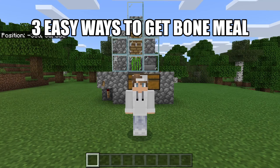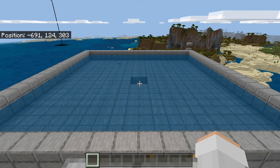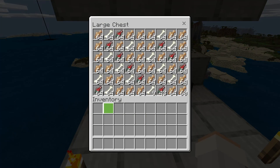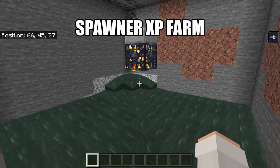I'm now going to show you three quick and easy ways to get bone meal for this farm. One way is by making an automatic fish and bone farm — fish spawn in water, get attracted to the center tube, and get killed by magma blocks at the bottom. All the drops get collected by a hopper into the collection chest. This farm gives you a ton of fish and bones, and each bone can be crafted into three bone meal.